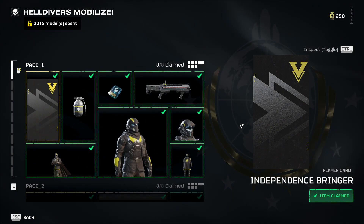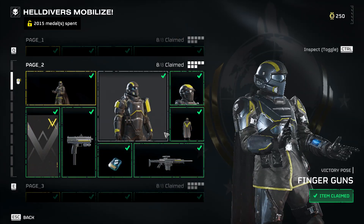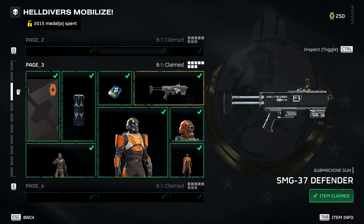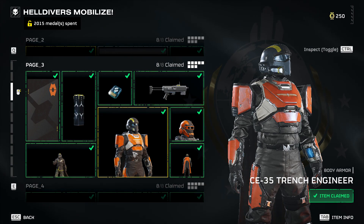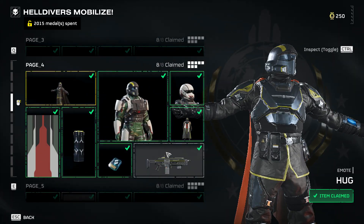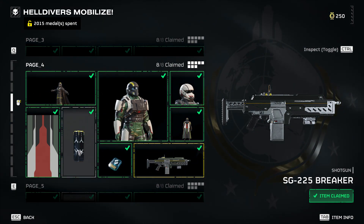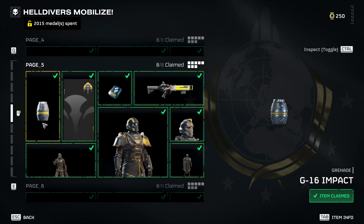I'm gonna show you quickly what to spend your war bonds on in the early game. You've got a boost — you're gonna need that for your team. This SMG is gonna be your primary SMG for probably the whole game. This grenade armor is good, it gives you six grenades. And then your main weapon right here, the Breaker — you're gonna grab that. It demolishes most guns. You've got your vitality enhancement here.